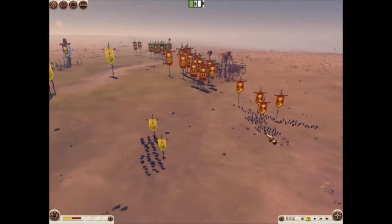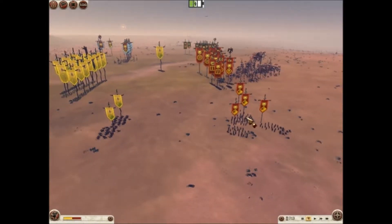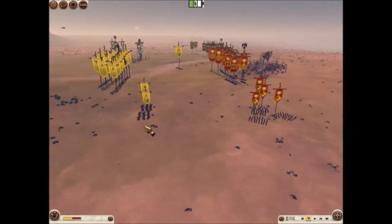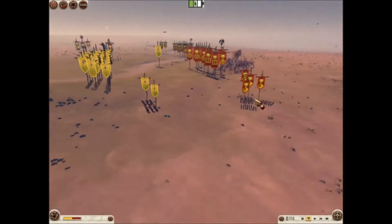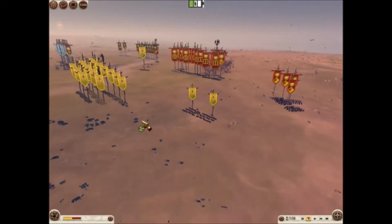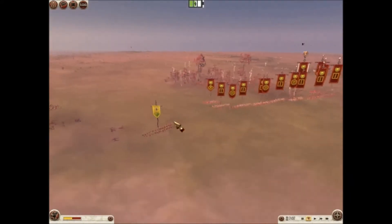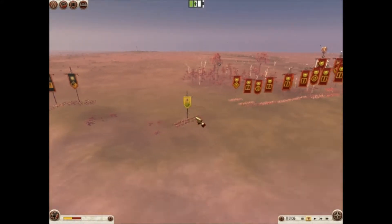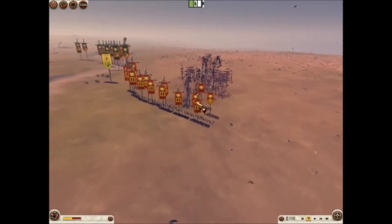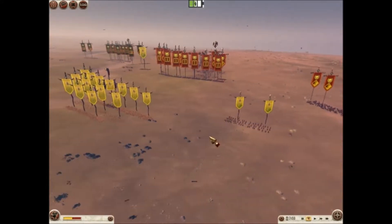I've brought in the Iberian Cav, which are going to be faster cavalry than his Auxiliary Cav. His Auxiliary Cav will absolutely annihilate my Iberian Cav in a straight-up fight, so I'm trying to bait these cavalry closer to my own lines — hopefully where my Lusitani Spearmen can get a hold of them. Really what I'm trying to do with these Iberian Cav is outmaneuver my opponent, get behind his lines, and possibly strike at his Serian Archers. That's the plan.